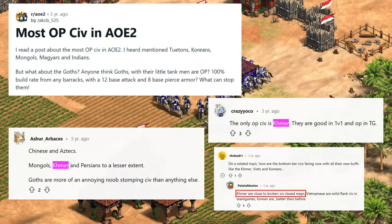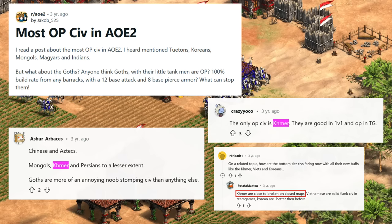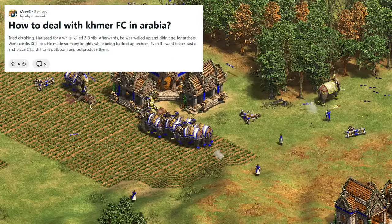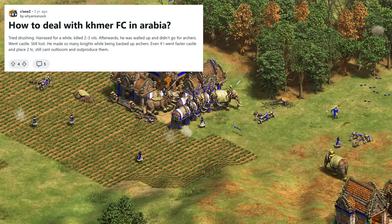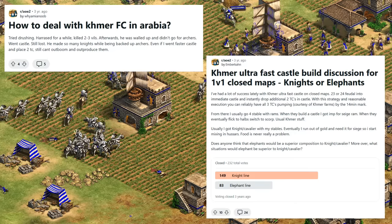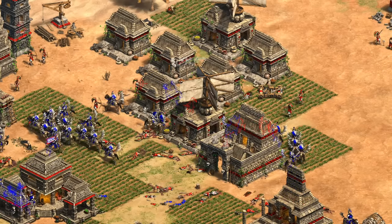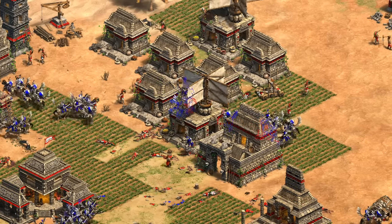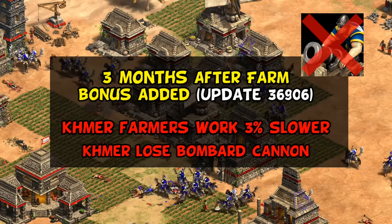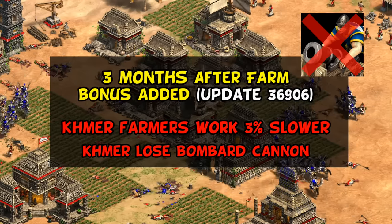Combined with skipping buildings on the way up to feudal or castle age, they were also using that extra wood to build more farms than other civilizations — a great combo for early castle age spamming knights from two stables. The shift in tone in any discussion around Khmer was immediate and dramatic. Suddenly they started showing up in conversations about being a top civilization or being called broken, without the usual caveats of 'on Black Forest specifically.' The knight spam in particular started to get talked about as a problem.